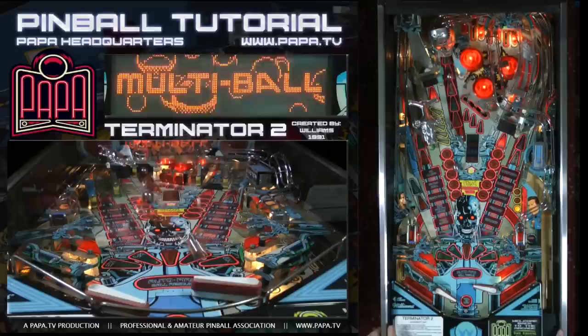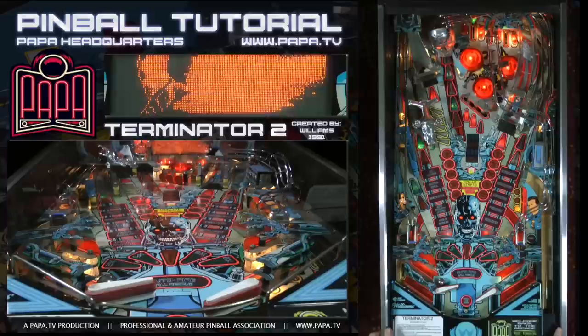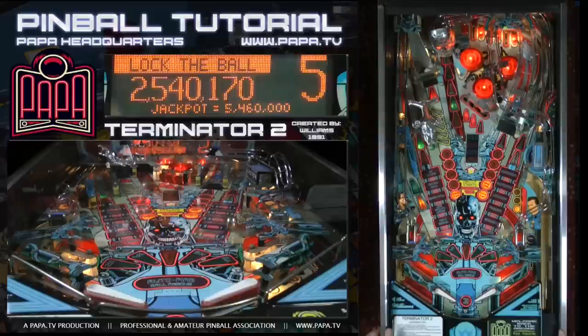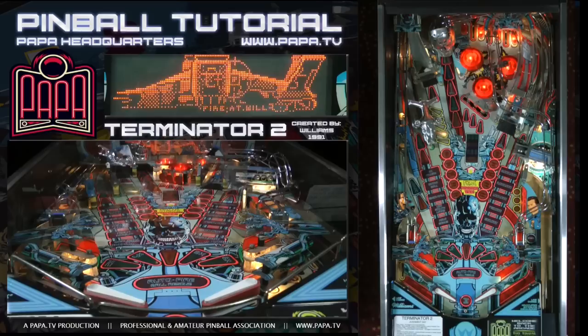During multi-ball, you want to try to load a ball into the skull as quickly as possible. For lock, the goal is to lock all three balls into the three holes. The skull lock is a priority, because making a ball into the skull will give you a guaranteed jackpot chance. There's one in the skull, two in the back, and the third shot is the database on the far left. You only have about 12 seconds to make that database shot, or it will kick out again from the back. The skull one won't kick out. There are three locks, and the jackpot is ready for triple.